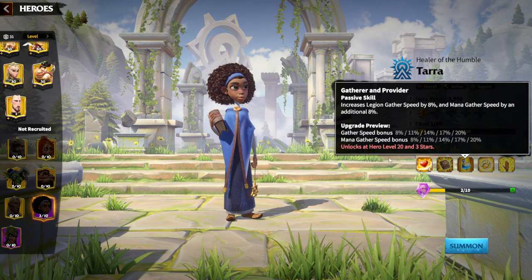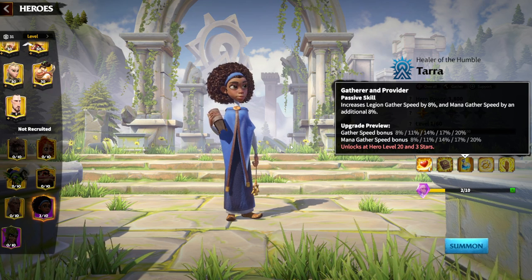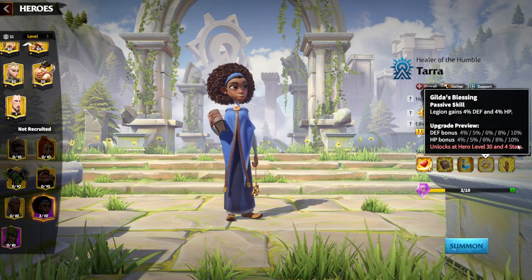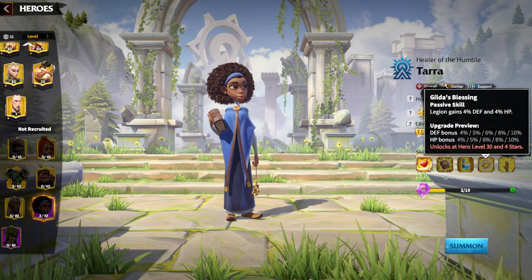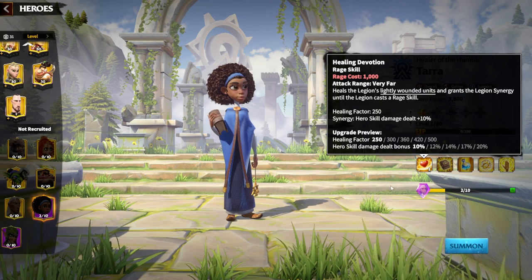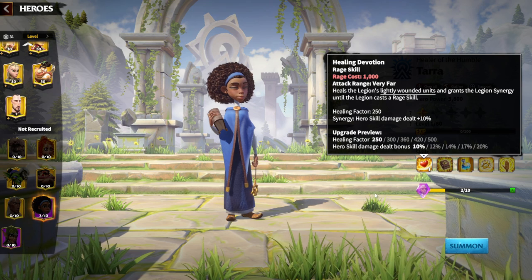I'm really excited about this change — I think this is a new direction for Call of Dragons, which is quite interesting. Gathering speed bonus is 20% and gathering mana speed is 20% also. The fourth skill is one more PvP skill: 10% defense bonus, 10% HP bonus. HP bonus is always my preferable choice in terms of buffs. Skills 1, 2, and 3 are already amazing for PvP in my opinion, especially if you are going for a support type of gameplay.